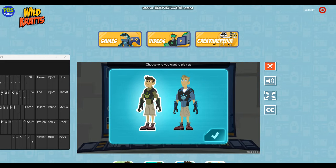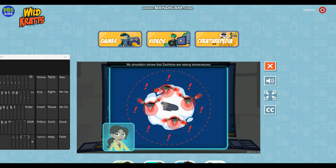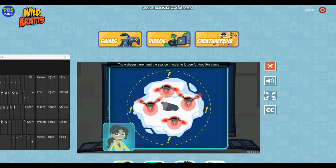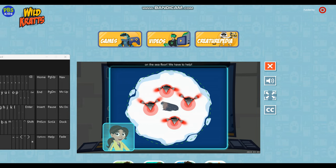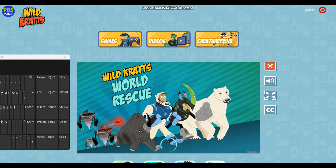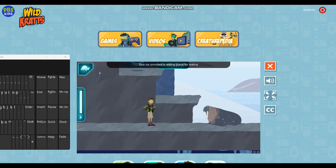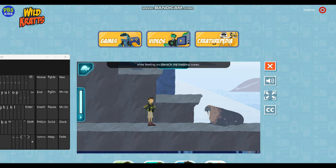Choose who you want to play as. Continue! To the creature rescue! My simulation shows that Zakbots are raising temperatures and melting the sea ice here too. The walruses need the sea ice in order to forage for food like clams on the sea floor. We have to help stop those Zakbots! A walrus — sea ice provides a resting place for walrus while feeding on clams in the freezing ocean. If a walrus can't rest, it can't get enough clams to survive.